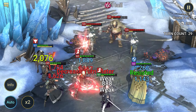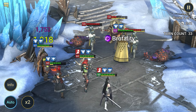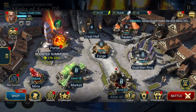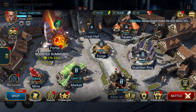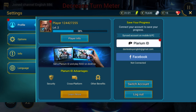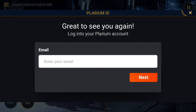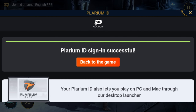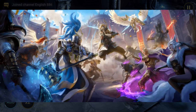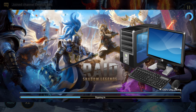If you want to transfer your account to a PC later, you need to save your progress and link your account to an email. In Bastion, the game's main menu, click on your nickname and avatar. Then link your account to Plarium Play by clicking on the button and creating an account by filling in all the necessary information. Your progress will be linked to this account, and most importantly, you will be able to transfer your progress to any device, whether it's a PC or a tablet.